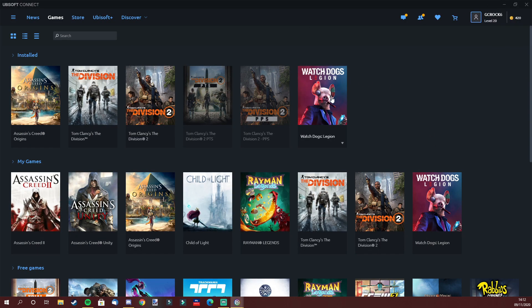Step three is to verify your game files to ensure Watch Dogs does not have a misplaced or corrupt file. Just head into the Uplay app, right click on Watch Dogs Legion, and click on verify files. This will take some time.